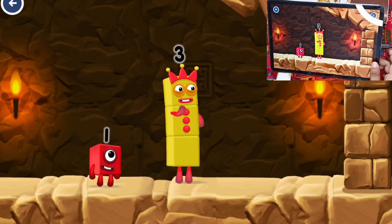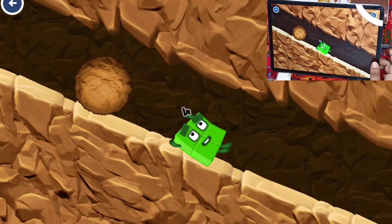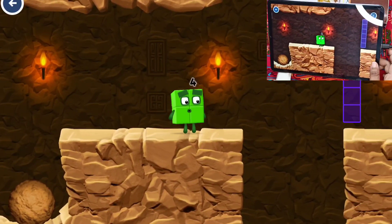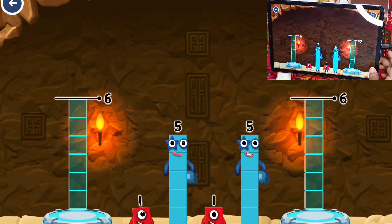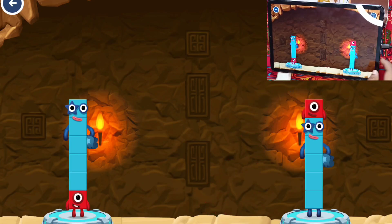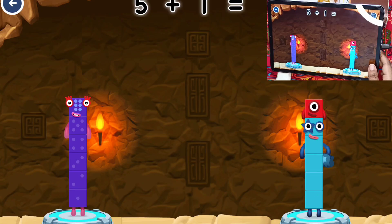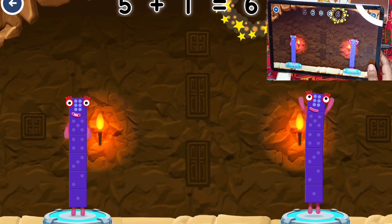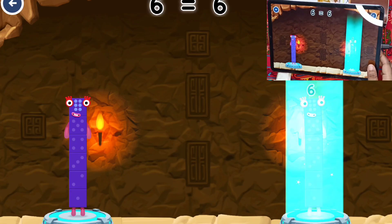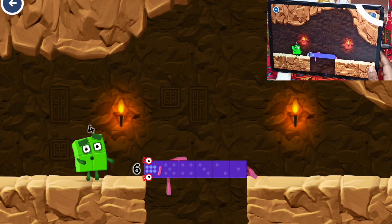I think three might need one's help to get past that wall. Share the number blocks evenly to make two groups of six. Five, five, one — that's right! One plus five equals six. Five plus one equals six. Six equals six. Well done!